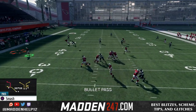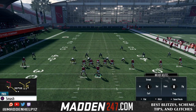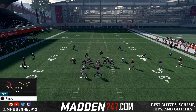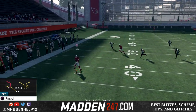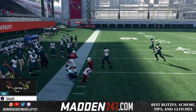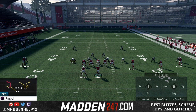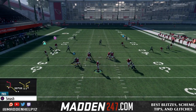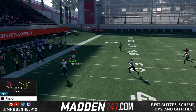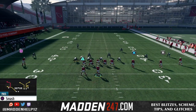It makes your reads easy because you always have that flat route to the running back out of the backfield unless they have a hard flat or manned it up. You always have the post and in route as checkdowns. And if they're getting aggressive and playing hard flats on that running back, of course the C route opens up behind that. So if they are jumping the flats, you're reading that C route — whether it's Cover 3 or Cover 2, anything with the hard flat, that C route is going to be open.